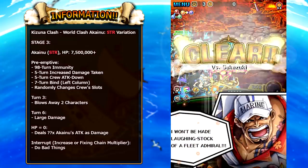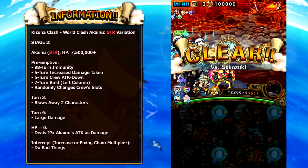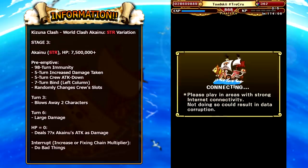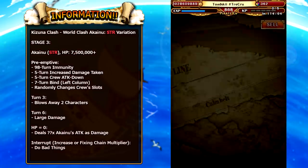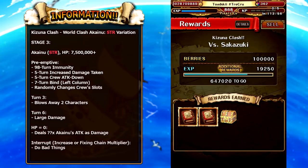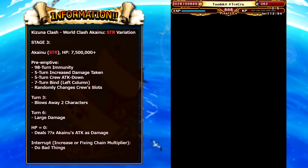With this team, we have Magellan and Hannibal for color affinity, and we've got the World Clash Akainu for the attack boost. If you don't have Akainu, you can use the dual Kizuna unit — the Zoro and Sanji unit — which is a really good option. If I hadn't pulled Akainu, I would have used them. But because I did pull Akainu, I'm going to go ahead and use him. It's going to help out a lot in this Kizuna Clash.